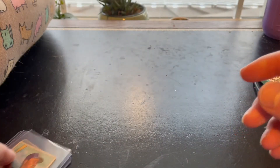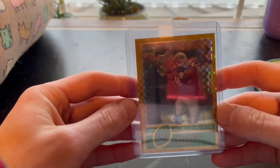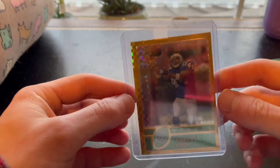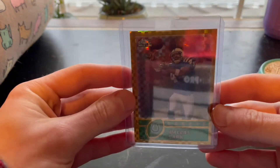The next pickup was this Dallas Clark rookie from Topps Chrome. As you can see it's pretty off-center, so I'm not going to get this one graded, but I just really love this card. It's numbered out of 101, so yeah, just had to have this one.